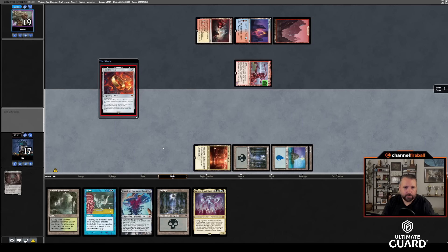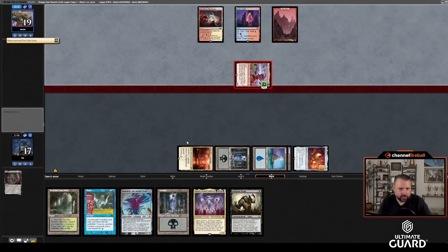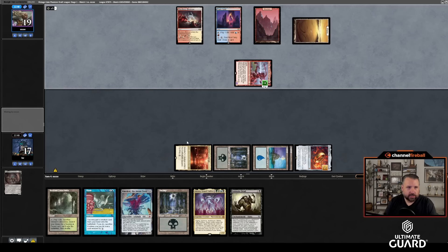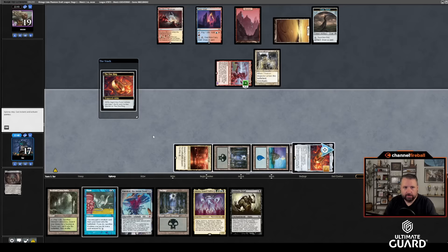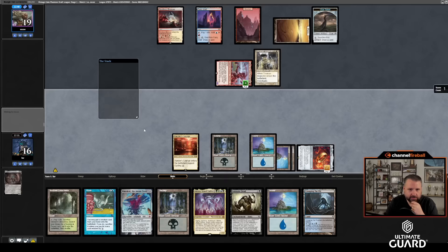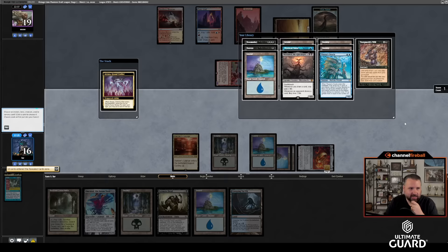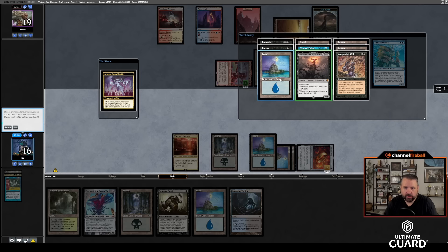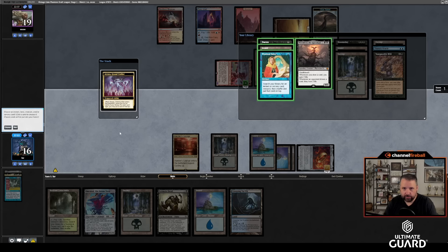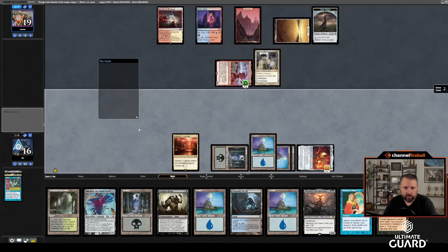They got a Faerie Conclave? Oh there's Atraxa, so let's take the One Ring because it costs more — it protects me from Lalia and lets me draw. They played Whole-Breacher. Now we have Flash, Atraxa, and Animate Atraxa if we want. Lalia exiles a plane so they get to play their land; I'm still at 17. They're going to play Thraben Inspector — okay, they're keeping mana up. One Ring time. All lands — let's cast Flash.